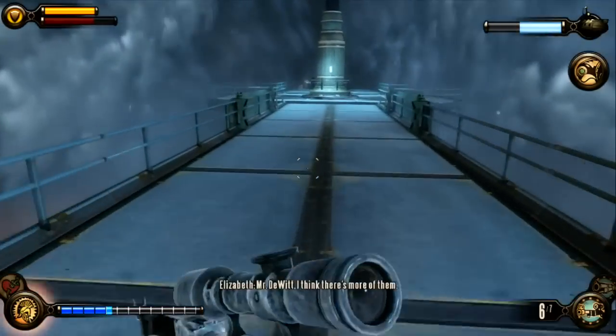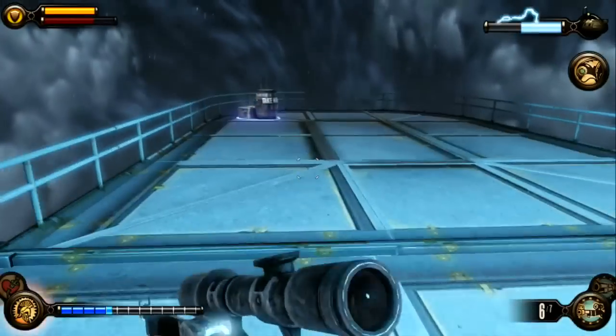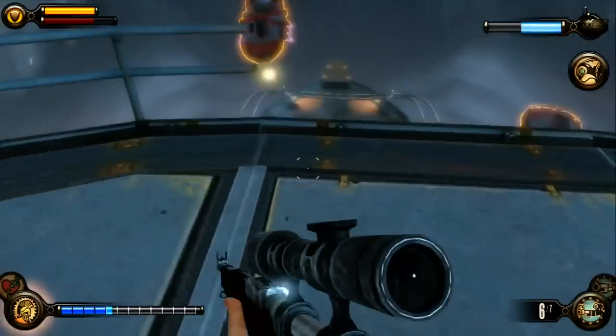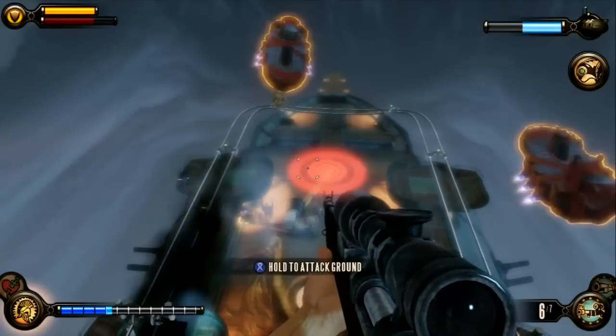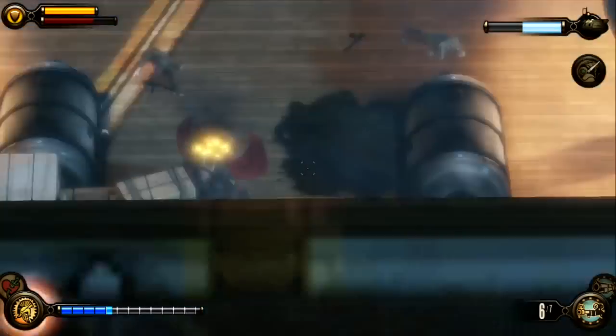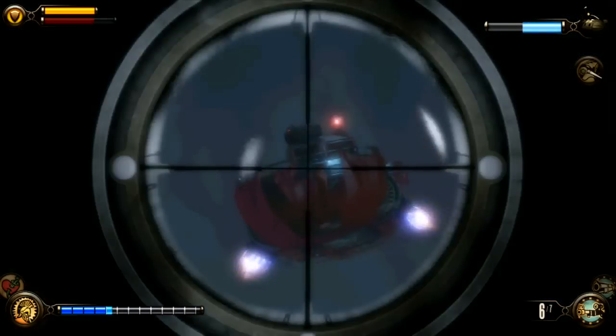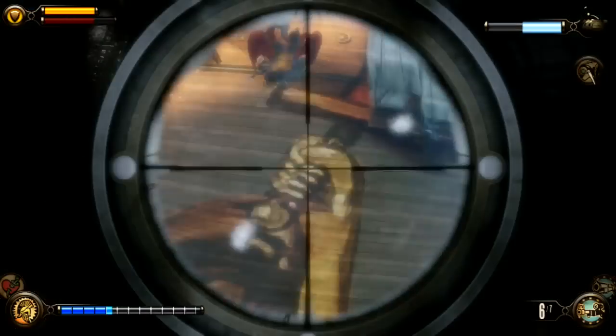One of your biggest challenges in this final battle is going to be the Motorized Patriots. They come in waves of two, I think three times. Each time you want to use your Songbird to take out both at the same time by targeting the ground where they bunch up. If you're following my guide you should have the Songbird available all three times.